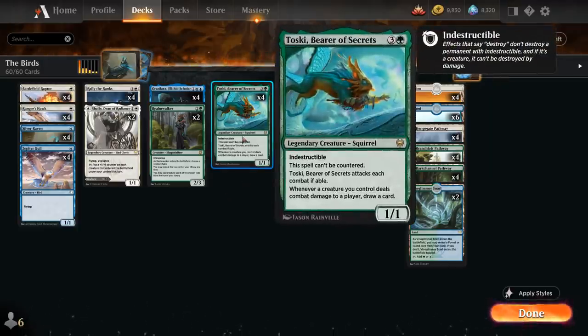as well as Toski, Bearer of Secrets — the 4-mana 1/1 legendary Squirrel with Indestructible, cannot be countered and has to attack each combat if able, and then whenever a creature we control deals combat damage to a player, we draw a card. So unlike Graselax, Toski lets us draw one card for each creature that deals damage to the opponent,